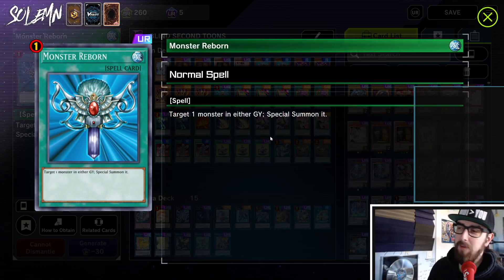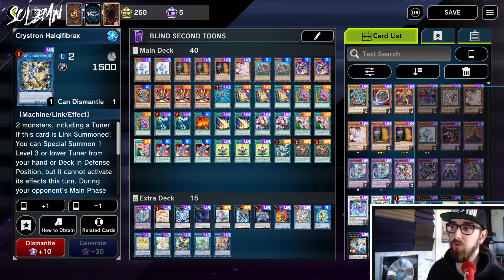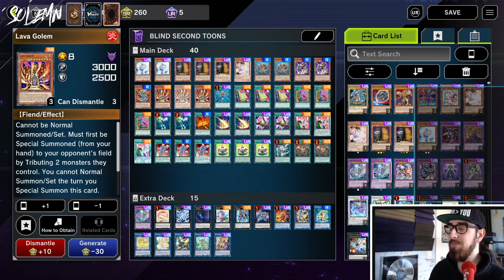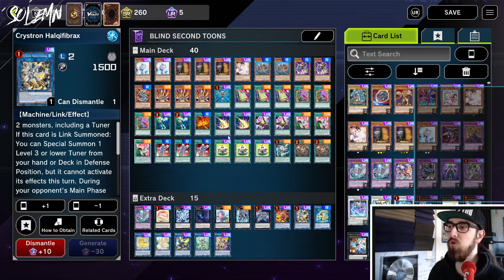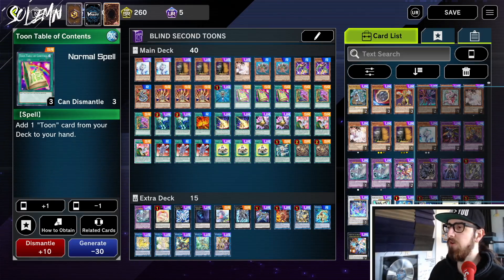Next we have one Monster Reborn. Monster Reborn is just a power card, but it also serves another purpose. If your opponent used a hand trap at any point — an Ash, a Veiler, or something like that — you can Monster Reborn it to your side of the field to make Halka Fibrax. Or if your opponent used any tuner, maybe in a Tenyi or Dragonlink deck, you can Monster Reborn the tuner to do the Halka Fibrax combo without needing your normal summon. Still a pretty solid card.